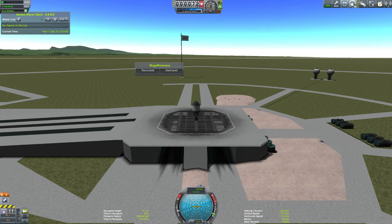The next mod I have added is Stage Recovery. You just add a parachute or something to a stage that you normally drop off, and it will calculate whether it's made it back to the planet and how much you get back for it — just so that you earn a bit more money back from the contracts from the equipment you use.